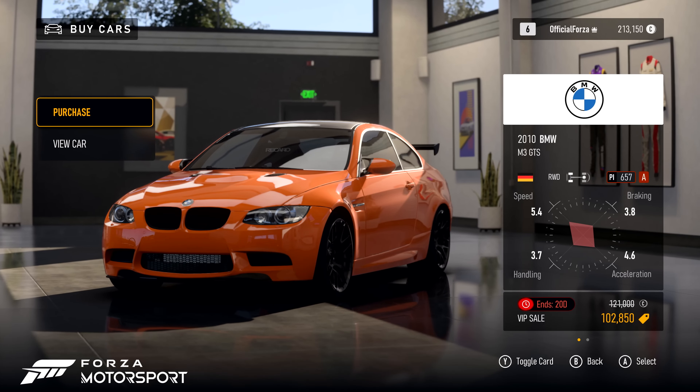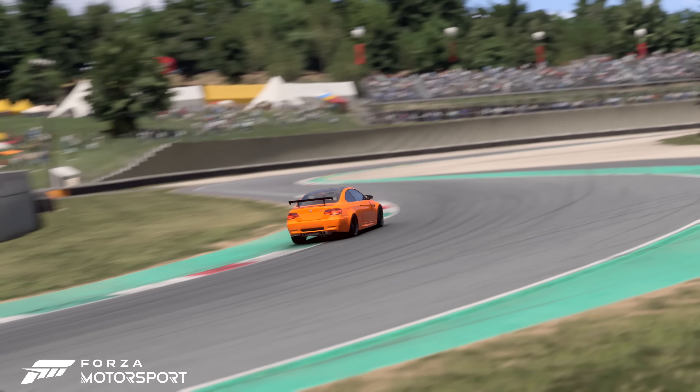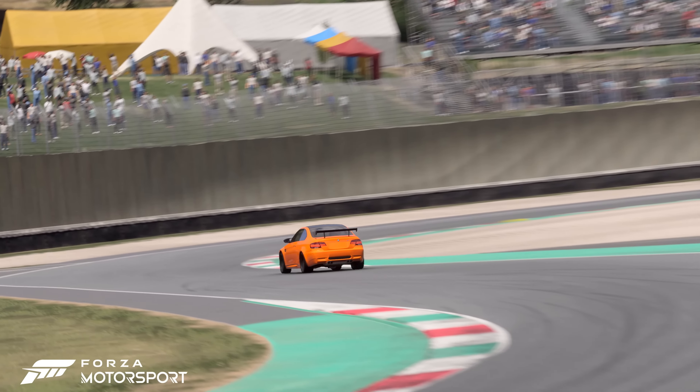VIP members can flex the 2018 Chevrolet Camaro ZL1 1LE Forza Edition's V8 engine at the famous Mugello Club Circuit in the latest VIP Rivals. In addition, VIP members also get an exclusive 15% discount on the 2010 BMW M3 GTS in the showroom for a limited time.